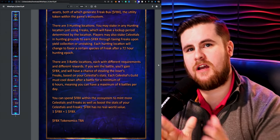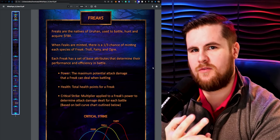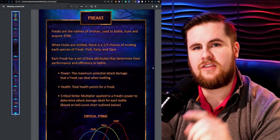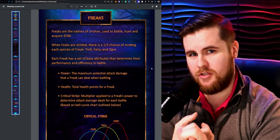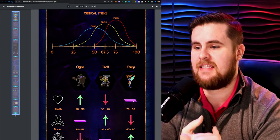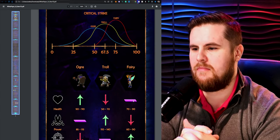There are two play modes: hunting and battling. First, let's cover Freaks. When you mint Freaks — whether minting Gen Zeros, which will have amazing benefits — they are minted with only Ethereum. Generations 1 and 2 will be minted with only Freak Bucks. When you mint a Freak, you get a 1-in-3 chance of getting either an Ogre, a Troll, or a Fairy — completely random. Freaks have three attributes: Power (maximum damage potential), Health (hit points), and Critical Strike (a damage multiplier in battle). The Fairy has the highest Critical Strike rate, the Troll has the middle rate, and the Ogre has the lowest. But the Ogre has the most health, the Fairy has the lowest health, and the Troll is balanced in the middle with the most power.